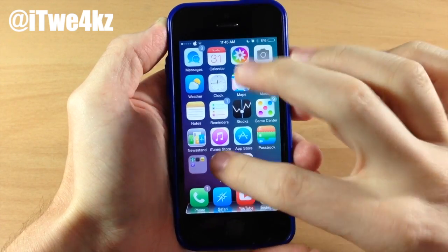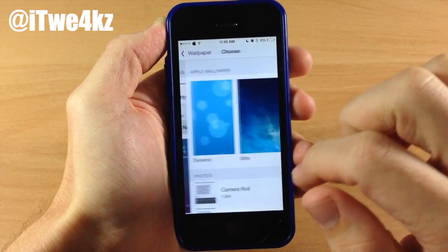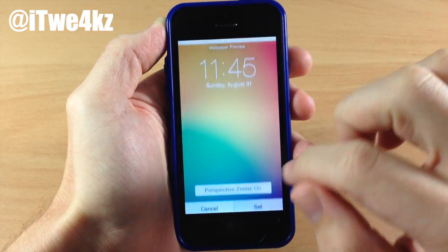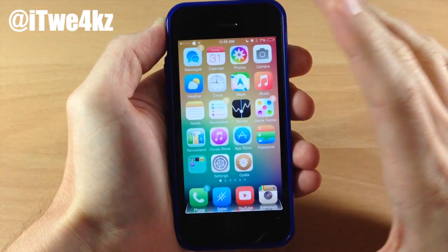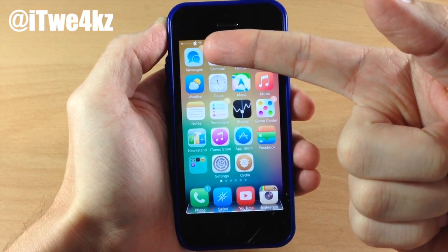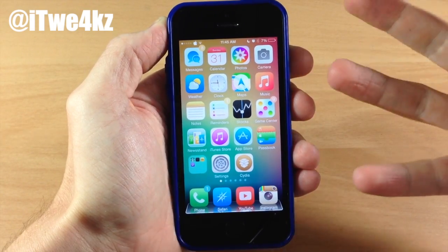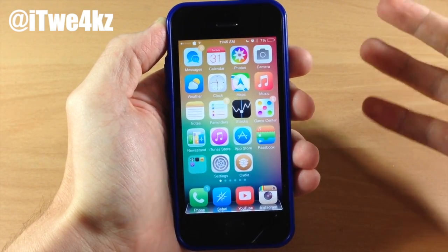If we actually change up the wallpaper here just to give you a better idea — we'll go into this one right here because it has a lot more color — you can see that right up at the top we have a yellow color and then right down here we have more of a green color. So that's basically what Blurry Badges is going to do.